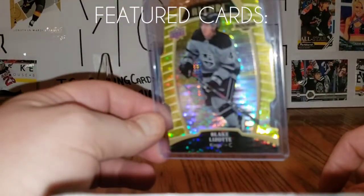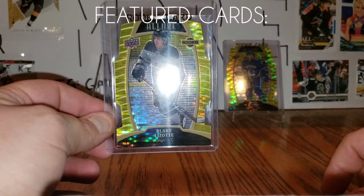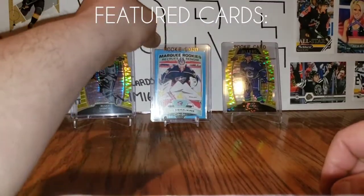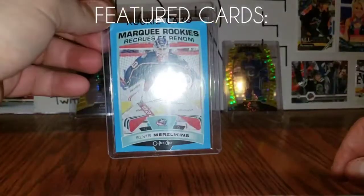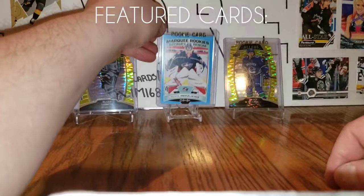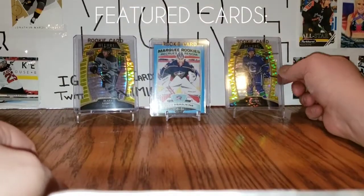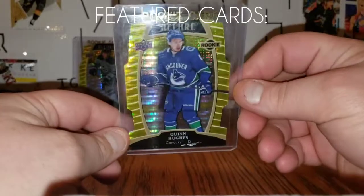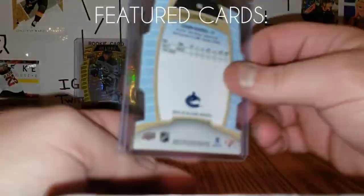But first, today's featured cards: Blake Lizotte Yellow Taxi Rookie, Elvis Merzlikins Marquee Rookie Phenom Update Blue, and a Quinn Hughes Yellow Taxi Allure Rookie. There you have it — let's get right into this.